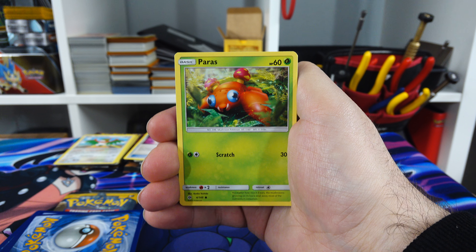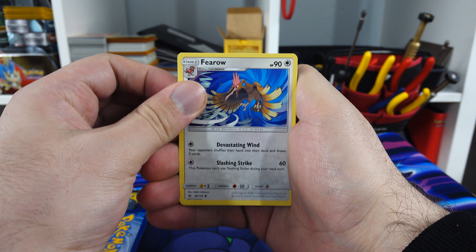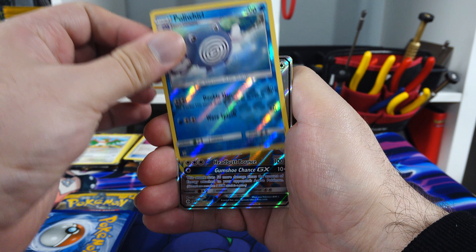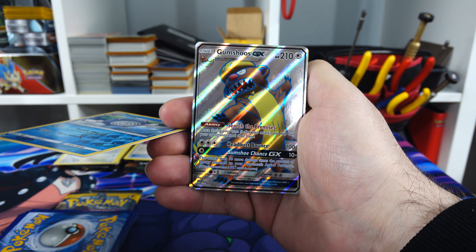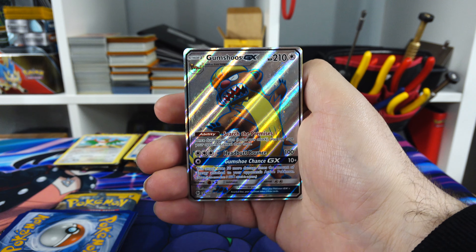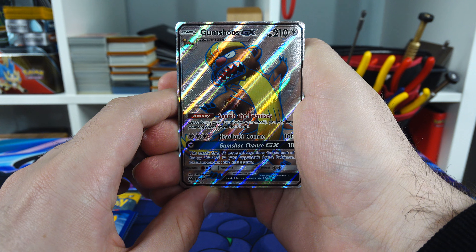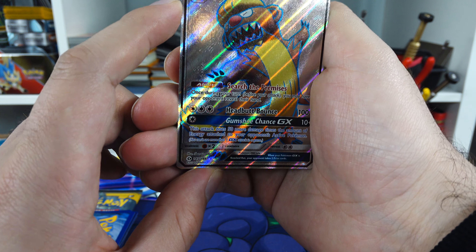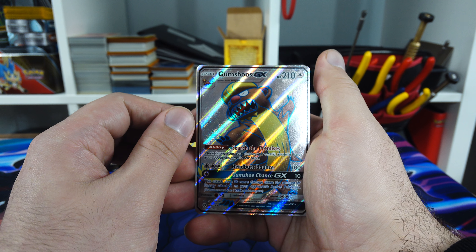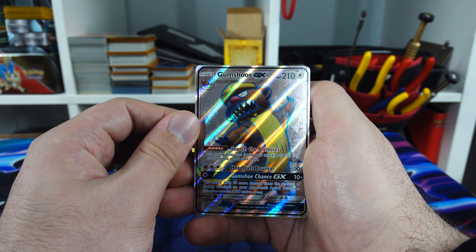Paras - that's a freaking action pose right there. Fomantis - I have played with that Fomantis online quite a bit. Litton. Poliwhirl - I might actually have one of these - Reverse Holo Poliwhirl. Followed by - not a Secret Rare, but like a full hollow. I don't know what these are called - you guys should tell me in the comments. Gumshoose GX - evolves from Yungoos. So it's like a mongoose. And here's Gumshoose GX with a upside-down energy.